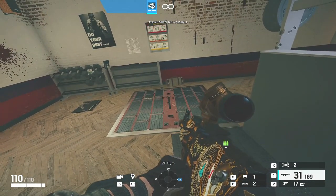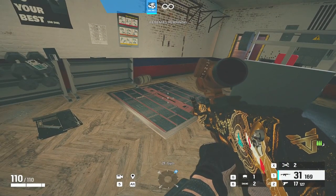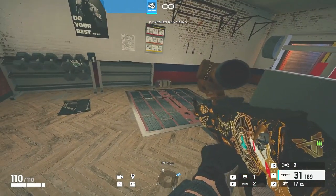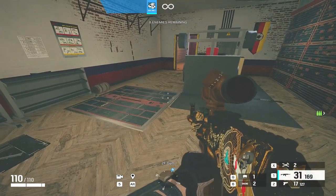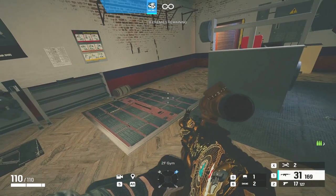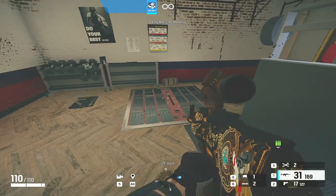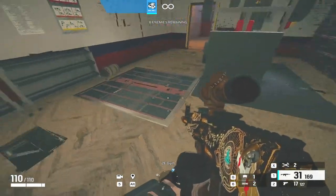Now onto reinforced hatches. A hatch in Siege has a million HP. Each Selma does 500,000 damage, so you're going to need two Selmas to destroy a reinforced hatch. If the hatch is soft, it only needs one Selma because soft hatches don't have a million HP. If the hatch is not electrified, you can go ahead and throw the Selma straight onto the hatch.